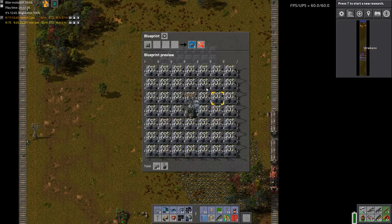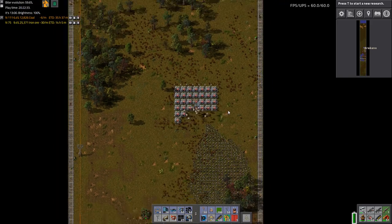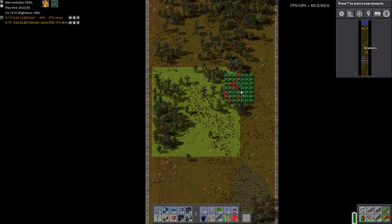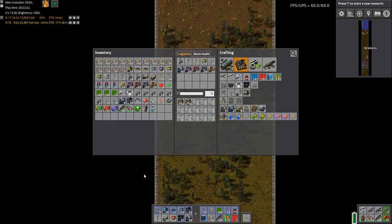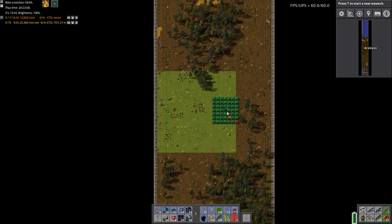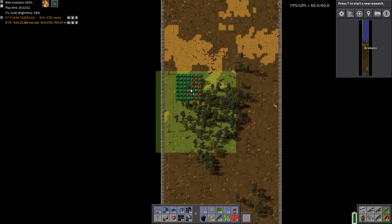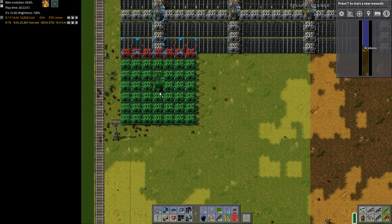Let's find a blank blueprint, we'll save this, destroy this. I really need to place probably as many of these as I have - so I've got 250, that's 48 so I'll place 5 of these down. But that doesn't seem like a lot, does it? That'll increase my storage capacity quite a bit though.